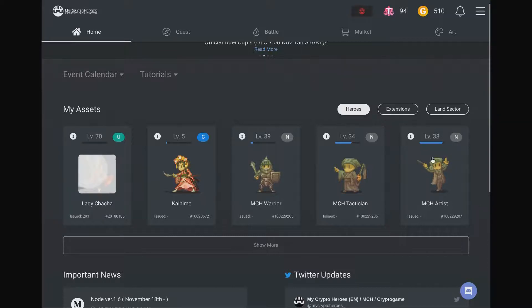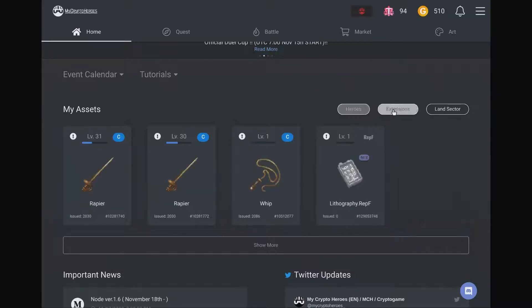There are also extensions — this is like gear — so this is all gear within the game for equipping your characters. None of this is blockchain gear; it's centralized. There's also land in My Crypto Heroes, like a lot of blockchain games, so there's quite a lot going on within this game.